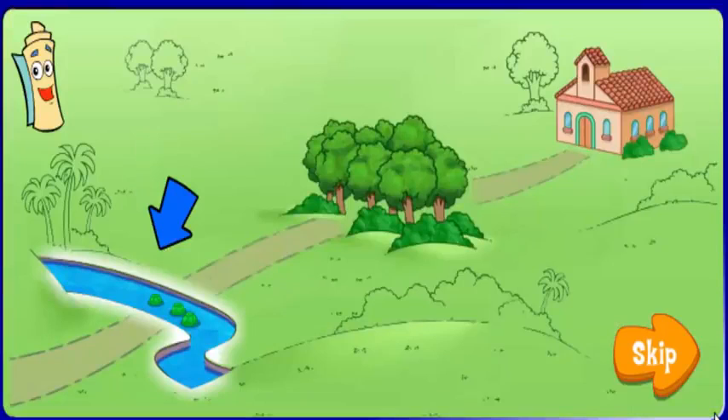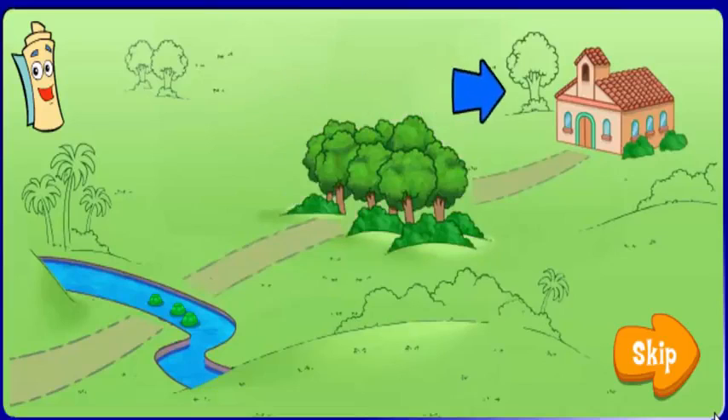Map knows the way! First, we need to cross the river and then go through the forest, and that's how we'll get to school! Will you help us get there? Vámonos!